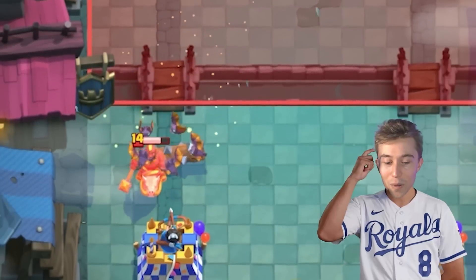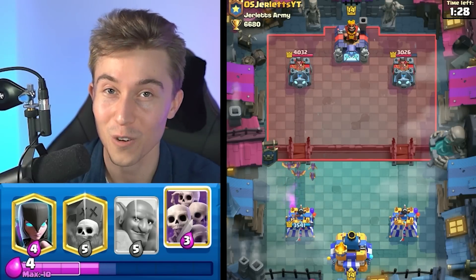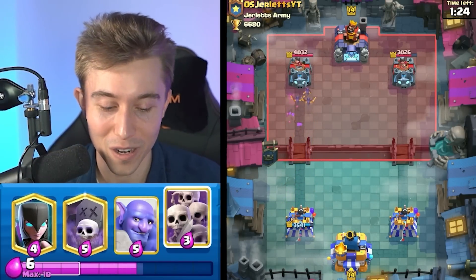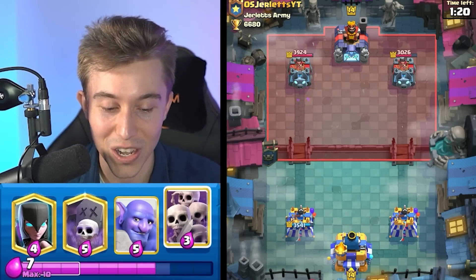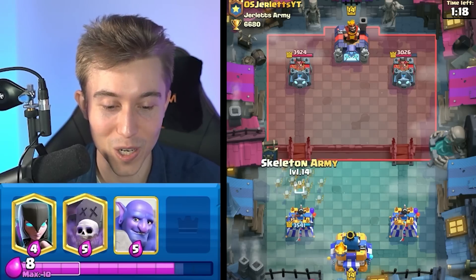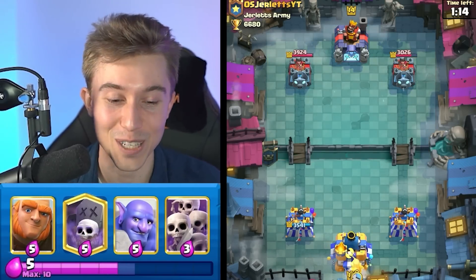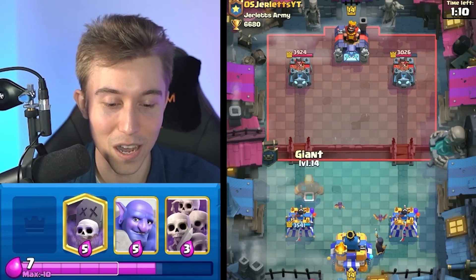I think he might pre-log, so I just go for Bats there. Typically, when you have Giant Graveyard, everyone's going to predict you for going in for a Skeleton Army, so make sure that you don't do that. Unless you're at lower ladder and people don't necessarily know that you're running Giant Graveyard — but this guy did know I was Giant Graveyard, so I just wanted to make sure I went for Bats instead of the predictable Skeleton Army. He thought I was bad. Everyone thinks Giant Graveyard players are bad every time, but not everyone's bad, you know? Giant Graveyard does require some thought process to not get pre-logged.